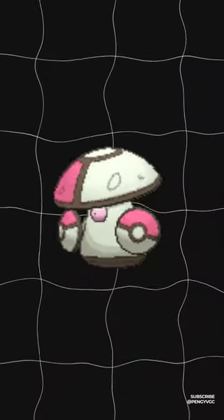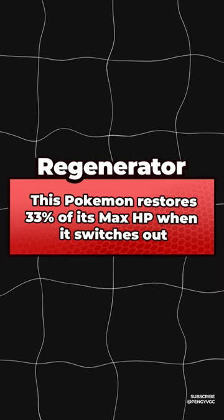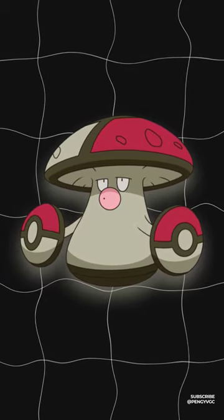If all of that wasn't enough, Amoonguss also heals itself for one third every time it switches out with the Regenerator ability. Amoonguss can redirect, take hits, heal itself and its partners, and put opponents to sleep at will.